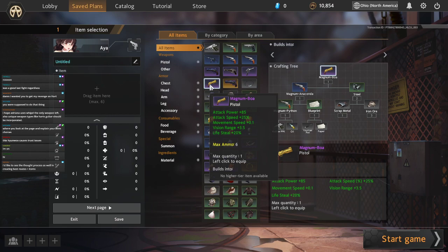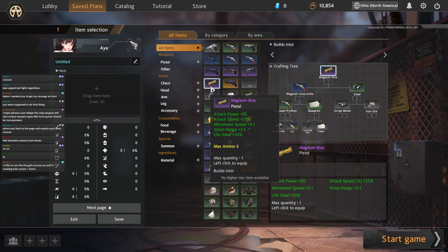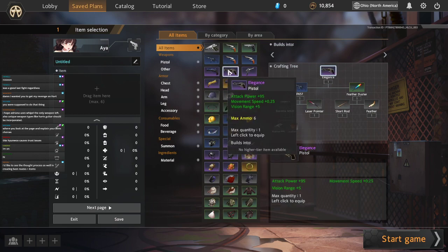Magnum Boa isn't a bad choice, but we sort of don't care about the lifesteal. We're using our attack power just to improve our spells — we're not really caring that much about our auto attacks. Auto attacking is still a useful tool for us, but it's not our entire game plan, so we don't want to sacrifice movement speed or attack power for lifesteal.